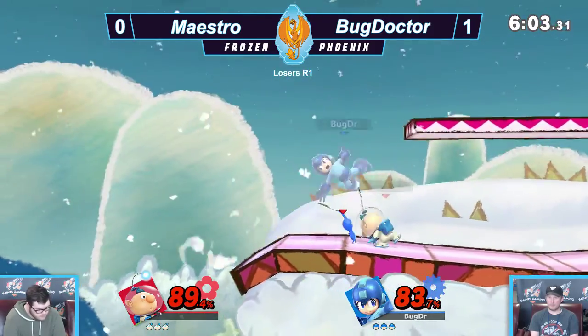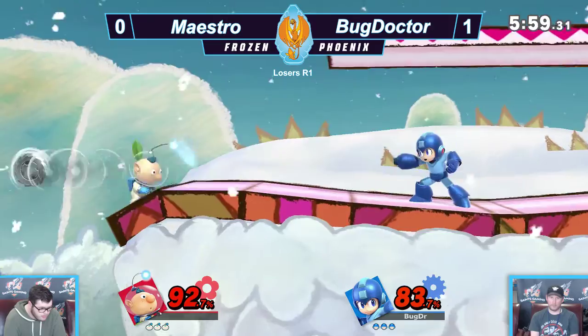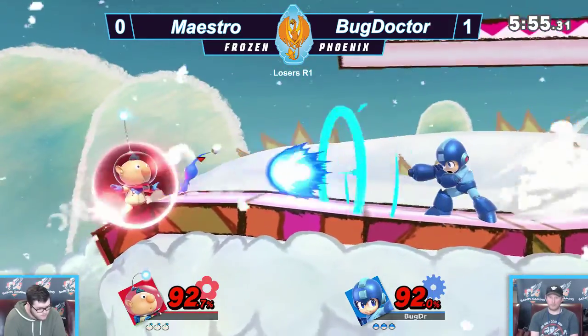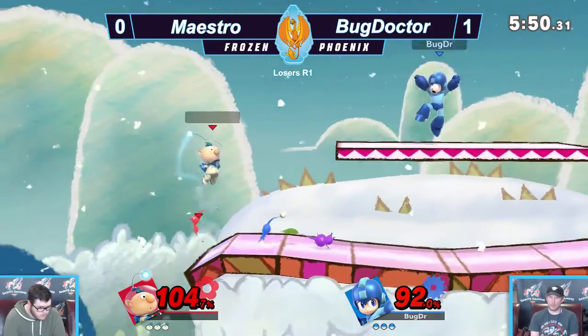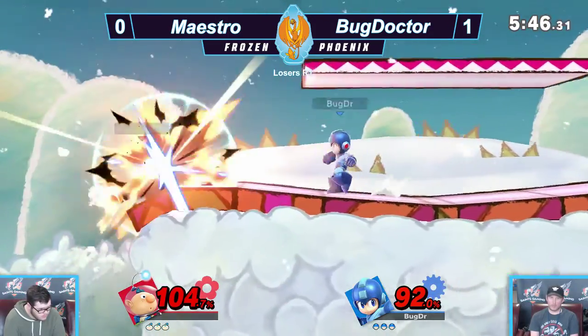Billy's still alive. He kind of wants to pull up more. He gets a white — I don't think he wanted a white, I think he wanted another Monique. But that white's going to do a lot of damage to him, and as long as Bug Doctor spaces well, he'll probably be able to get a forward smash kill or an up smash kill when Alph eventually decides to come in.